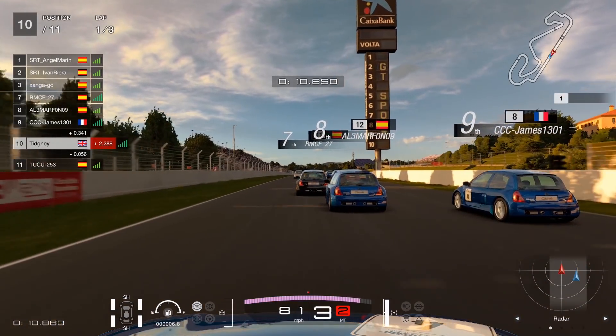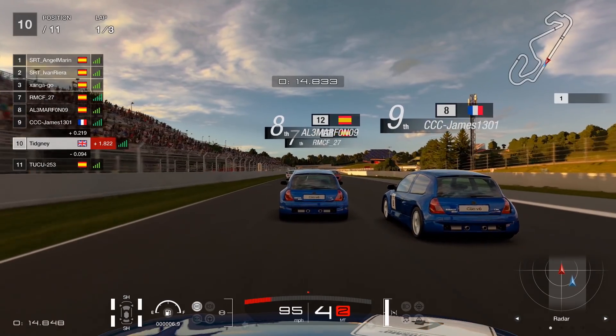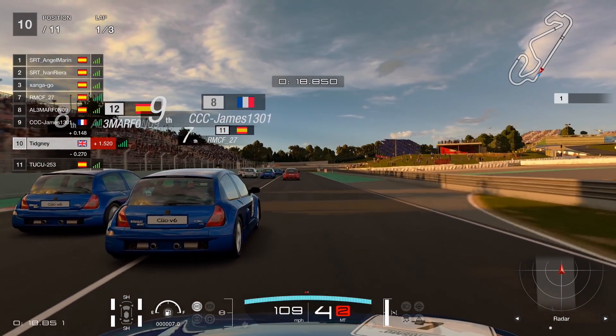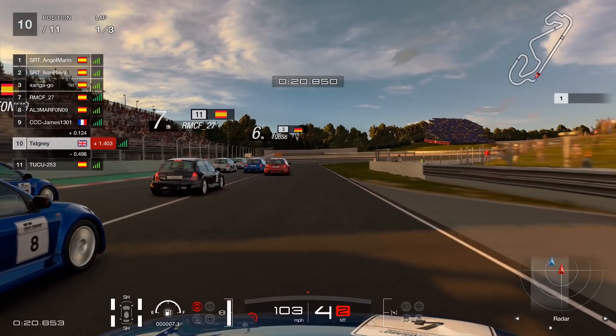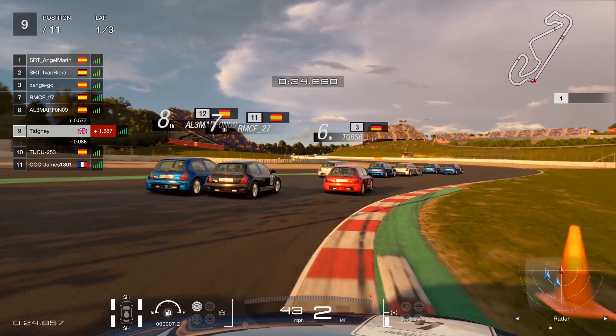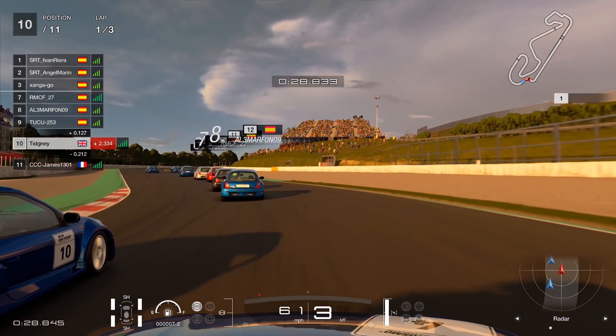Heading towards turn one, we're gaining an advantage on the Spaniard to the right and going to look towards the inside. As I always say, try and stay on the inside — it's better and safer. We go down the inside, slow the car down. There's a slight tap but no harm, no foul. Everybody makes the corner — fairly clean racing overall.